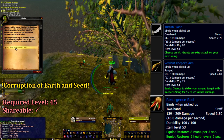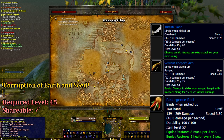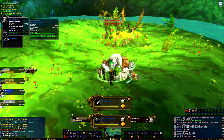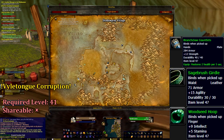Our first of three Horde quests is Corruption of Earth and Seed from Cylondra near Shadow Prey Village. This quest simply requires us to kill Theradrus, who is the last boss of Muradin, and rewards one of three powerful weapons. Our next quest, Vile Tongue Corruption from Vark Battlescar,